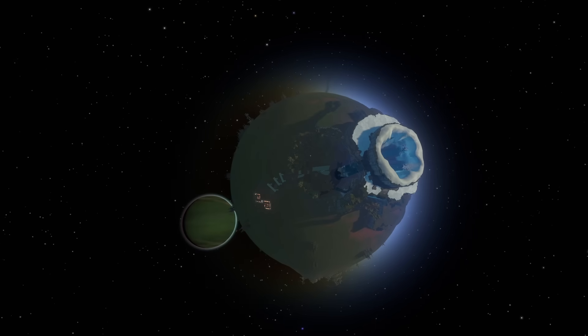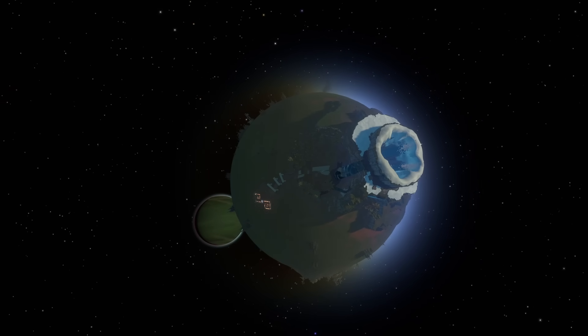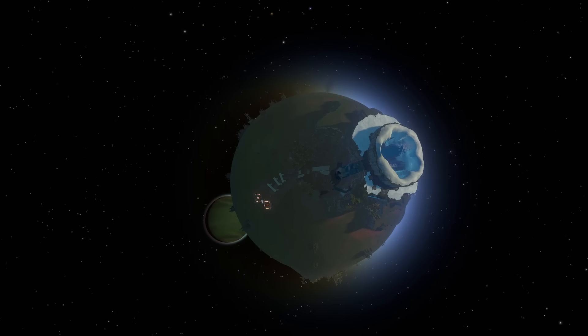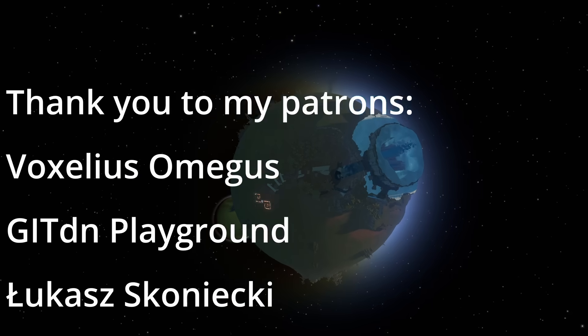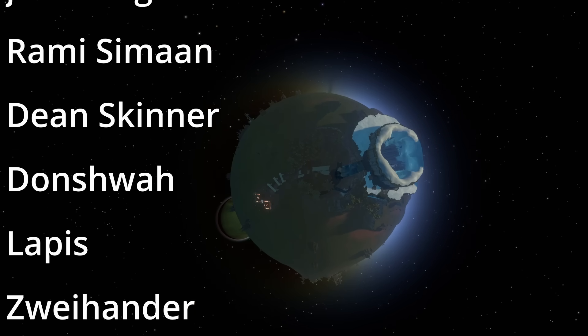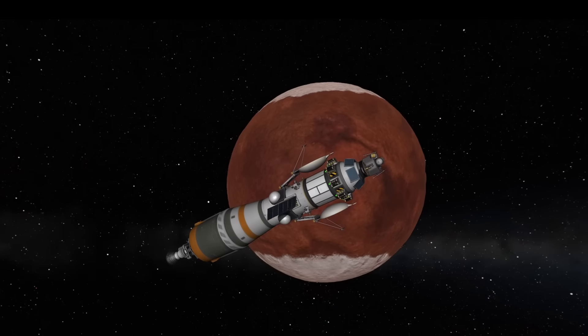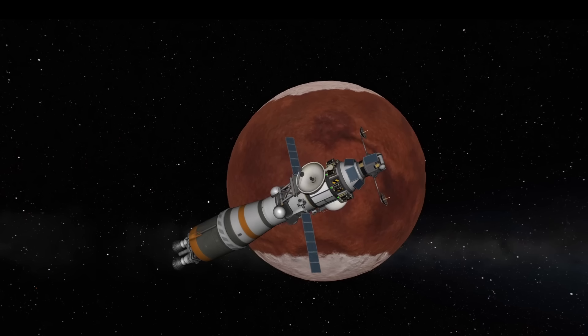So anyway, that's the video. Let me know in the comments if you disagree with any of these placements. If you thought this was interesting, go watch some of my other videos nitpicking the physics of Outer Wilds or explaining how the game works. Also, let me know if you have any suggestions — I was thinking of maybe doing something like this for Kerbal Space Program, but those planets are mostly all very clean analogues for real life planets, so it might be dull. Okay, bye.